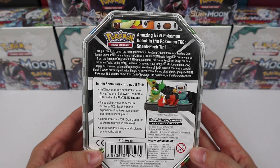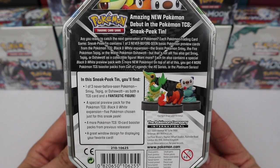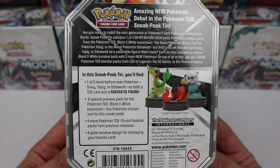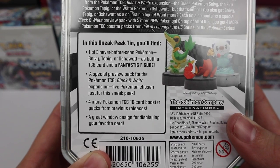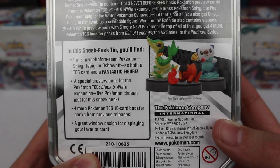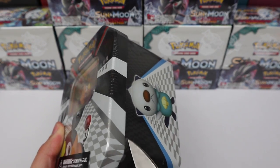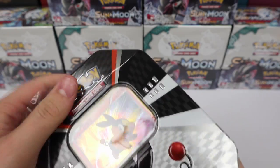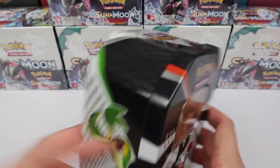These tins average around $40, but I was able to grab this one for between $20 and $25. They're really cool — they come with a figure, a never-before-seen TCG card, and a fantastic figure. Special preview pack for Black and White, with 5 Pokémon chosen just for this sneak peek, and you get 4 other booster packs from older sets. Great window design featuring Tepig. I have extras of this one, which is why I'm opening it. Unfortunately I only have one each of the Snivy and Oshawott, so I won't be opening those — they're in my sealed collection. But I had the extra Tepig, so I wanted to crack it open.